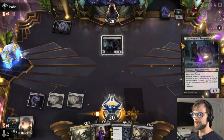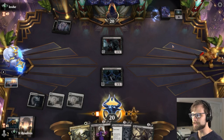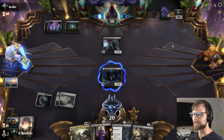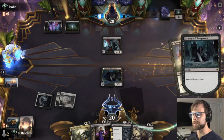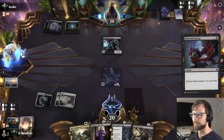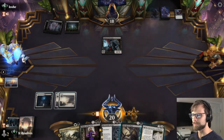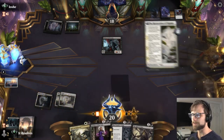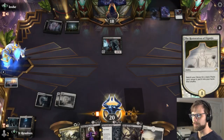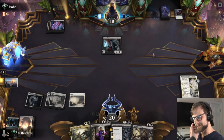Going ahead with Graveyard Trespasser — no need to overthink this. I'm going to take that Cut Down out of their hand as well. It's difficult for them to remove, and if they want to they're going to have to discard a card, which is exactly what we want. Looks like a Reckoner Bankbuster discarded, and you can already tell that discard is really strong in removing so many threats and resources. They're down on resources here, which is great — exactly what we want.